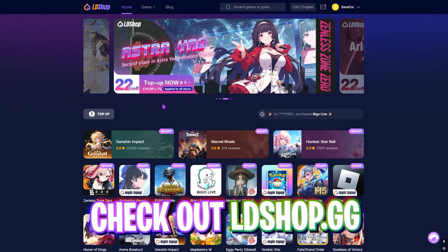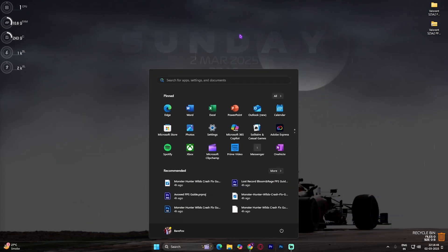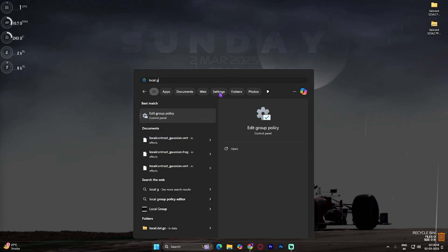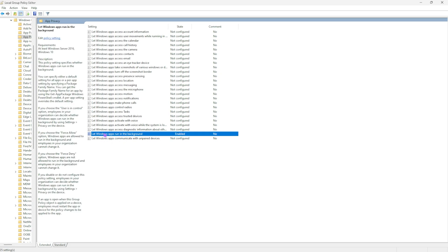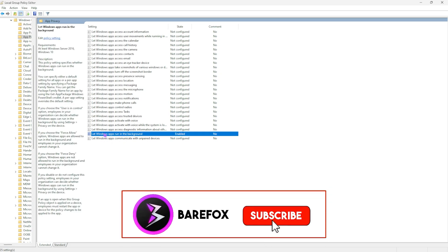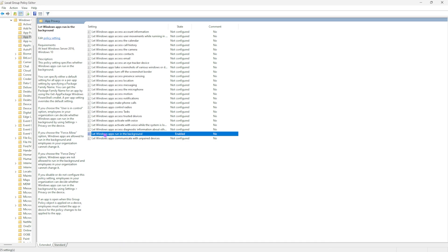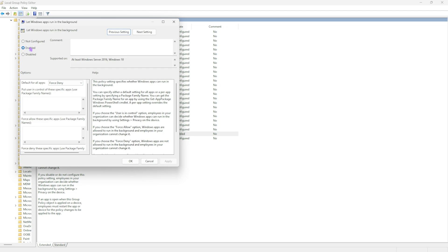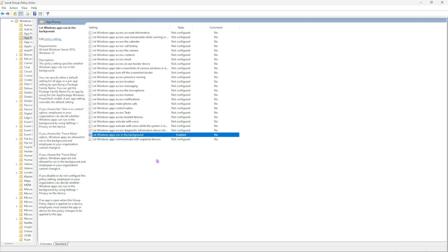Next step is disabling unwanted background applications. Search for Local Group Policy Editor and open it — this is only available for Windows Pro users. Navigate to Computer Configuration > Administrative Templates > Windows Components > App Privacy, and find 'Let Windows apps run in the background.' Right-click it, go to Edit, click Enable, then set the policy properties to 'Force Deny.' Click Apply and OK. This reduces the number of services running in the background while a foreground application is open.